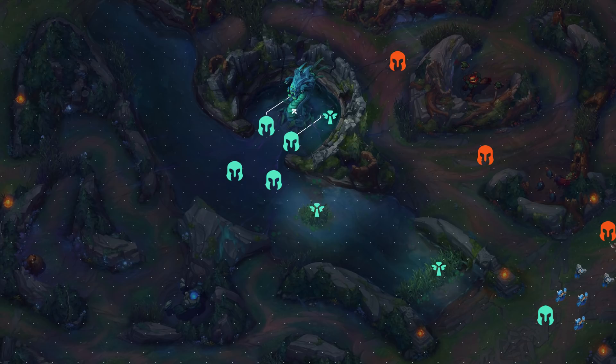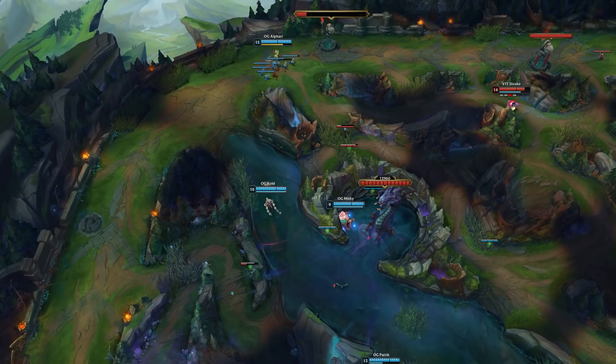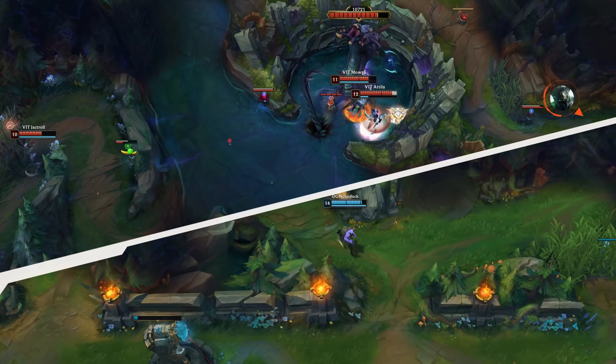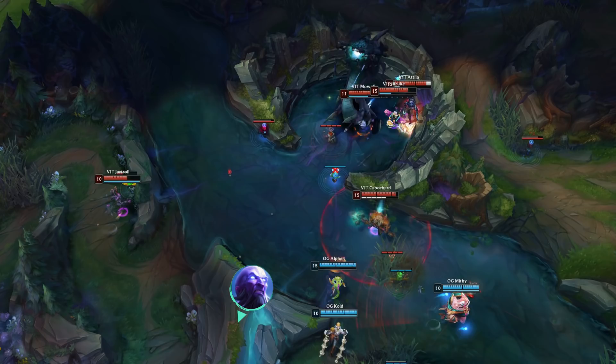A good example of this is what Vitality did in their game against Origen. They took advantage of Origen's players backing after clearing out vision and grabbing objectives, and pushed back mid and top lane. In the meantime, Cabochard fully pushed in the bot lane so that two consecutive waves would hit the bottom tower. Once Cabochard saw Nukeduck in the bot lane without his teleport, he teleported to the Baron to help his team burn the objective. If Vitality contested, it's unlikely that Origen would be able to have all five of their members, as Raise is too far away.